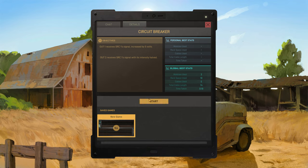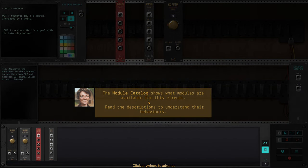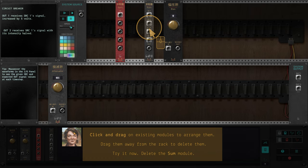We have some objectives. The module catalog shows what modules are available for this circuit — I need to read the descriptions to understand their behaviors. Let's drag this one here. You can click and drag existing modules to arrange them, or drag them away from the rack to delete them.